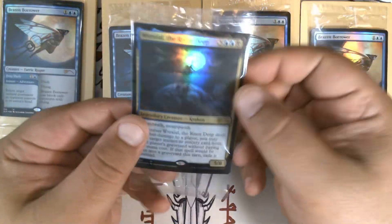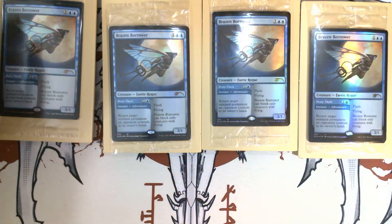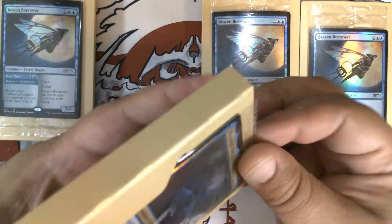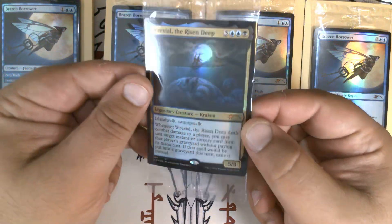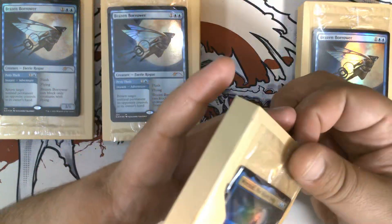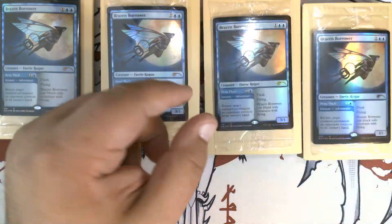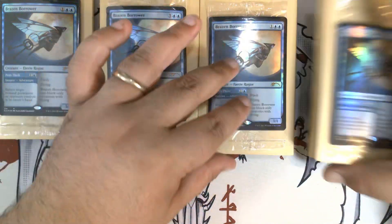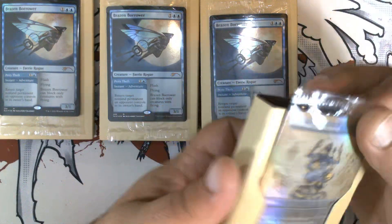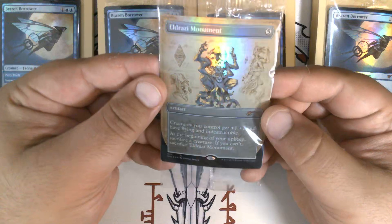Rexial, The Risen Deep — very nice, that gives us a playset. Another Rexial, The Risen Deep — gives us a spare. A sixth Rexial, The Risen Deep — very nice. And ooh, a Schematic Eldrazi Monument — very nice.